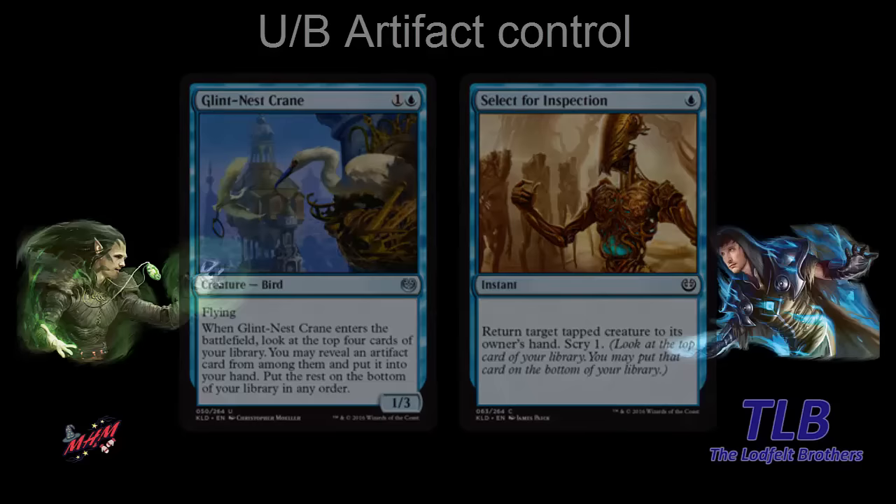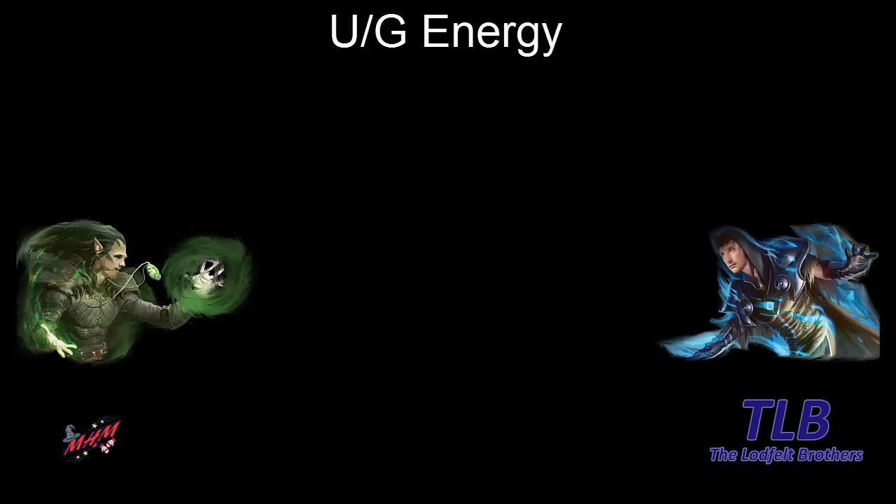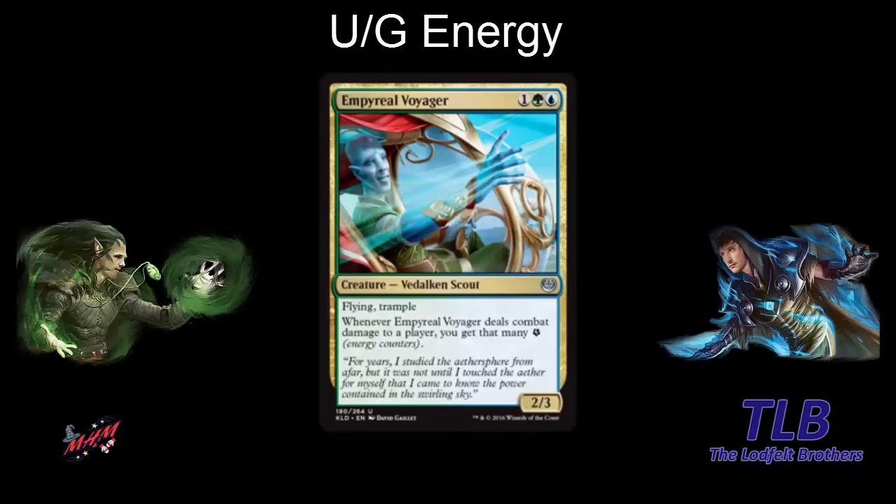Moving on to blue-green. There we have the Empyrial Voyager — one green, one blue, so three mana for a 2-3 flying trample. When it deals combat damage to a player, you get that many energy counters. It's a good flyer, and if you make it bigger it's obviously even better. It seems able to generate a lot of energy, and blue-green has a lot of cards that can both generate energy and use energy.